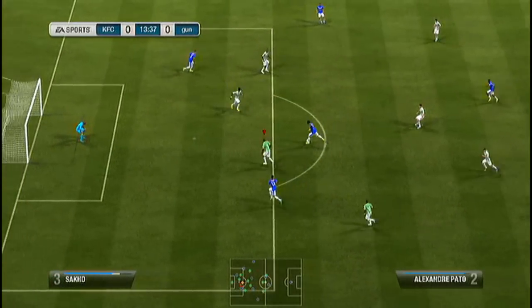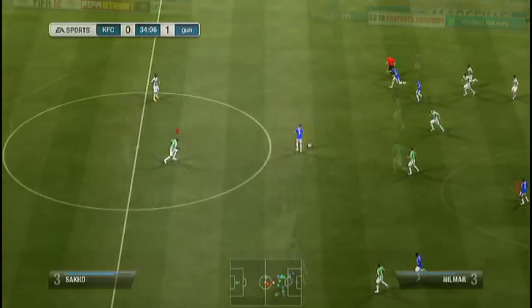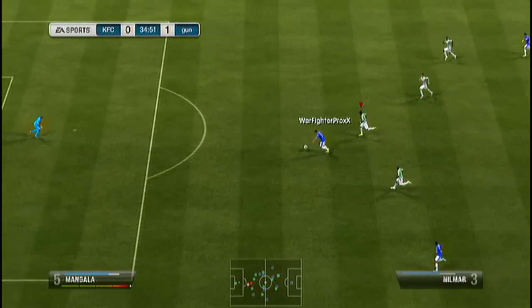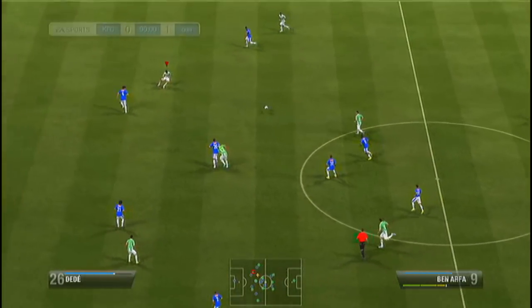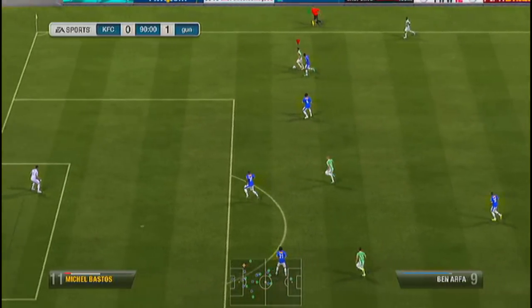I did decide to put some clips in. First up, showing the amazing keeper — a cracking save from Alexandre Pato. Then showing the weakness of three at the back, with Nilmar running through. The keeper just comes out on top all the time — great buy there for only 19k, and he's a blue card so he looks really nice.